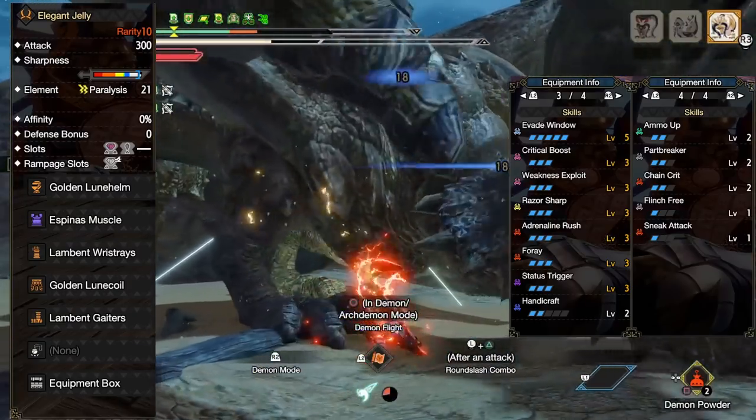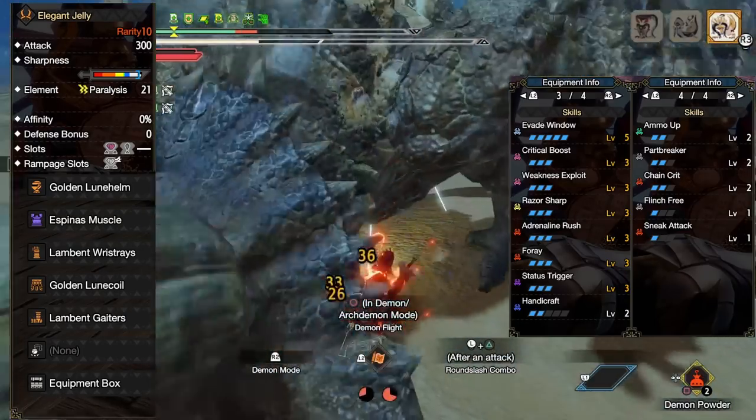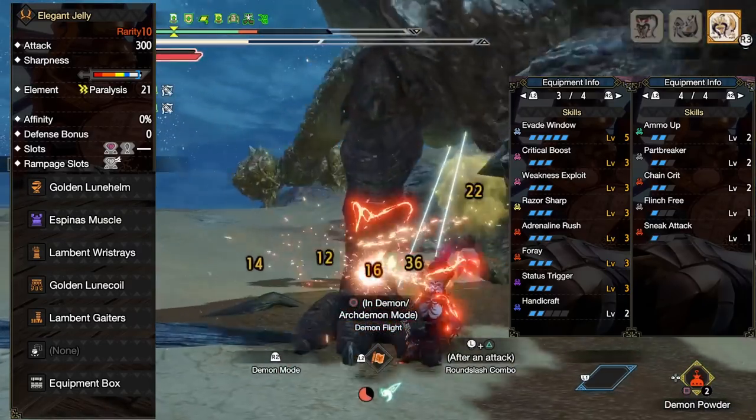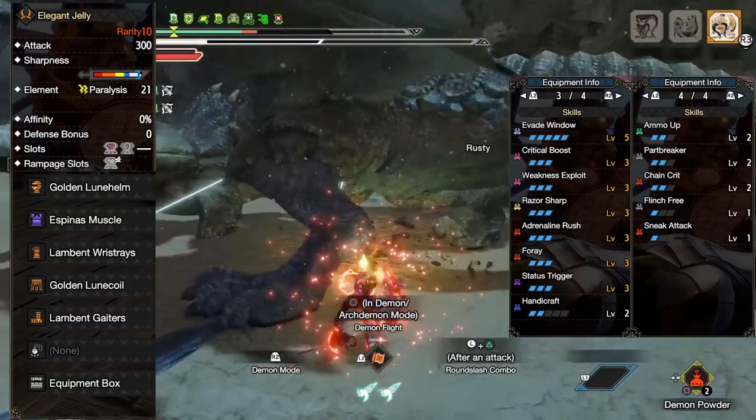If you get enough crit you can drop Razor Sharp entirely and go for Master's Touch instead, since that requires the same number of slots and will give you slightly more efficiency at keeping your sharpness. The weapon of choice is the Jelly dual blades, but you could go for Cat's Paw if you prefer. I just like the Jelly better, and since it has more para, you're more likely to proc paralysis during a hunt.